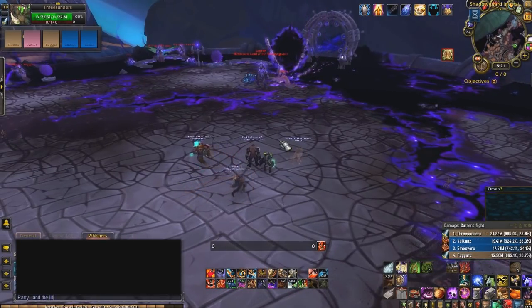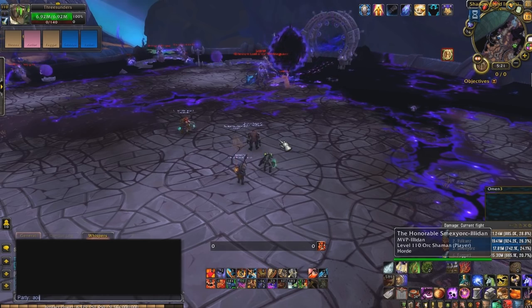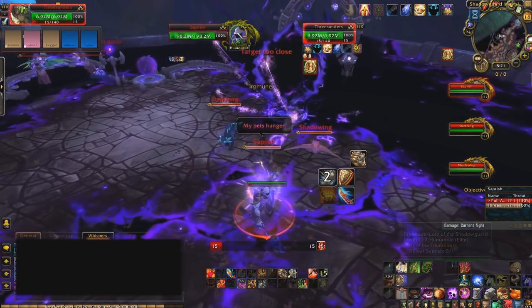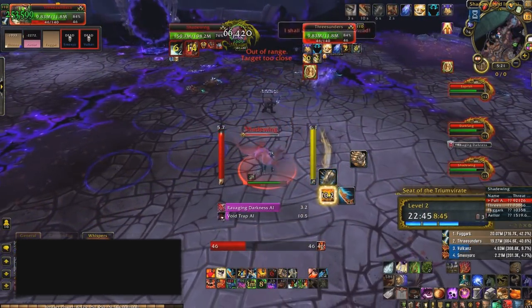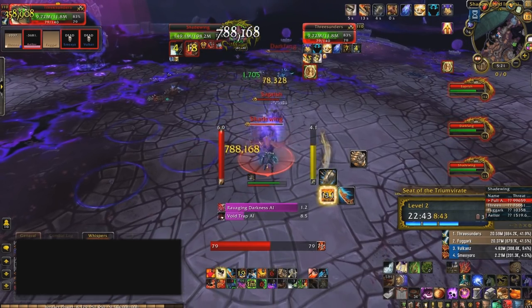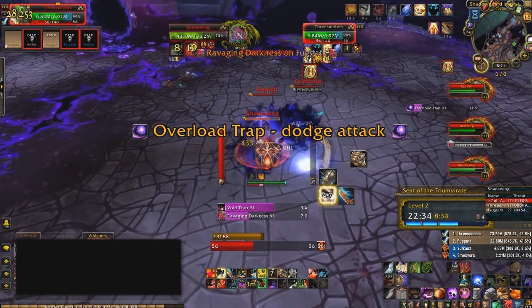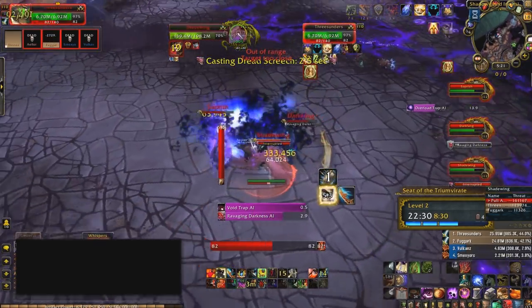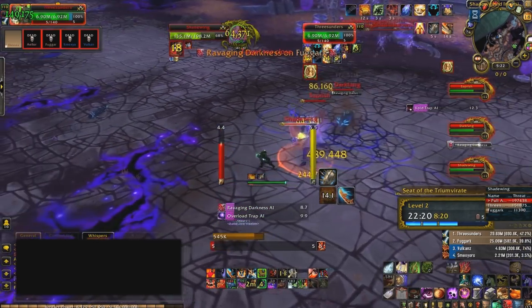The next boss is Saprish. While this boss fight looks like one main boss with two pets, this is actually a council fight. All three bosses share an HP pool and help each other throughout the fight. Target the Shadewing no matter who you are — tank or DPS. As a tank, pick up threat on all three mobs before they jump around, but Shadewing is your number one priority.